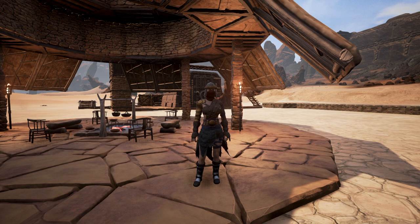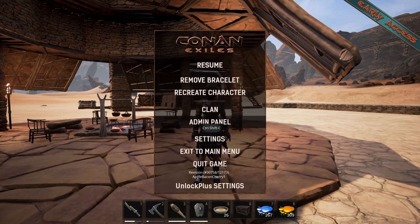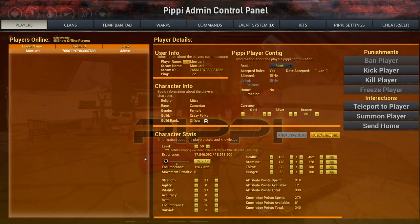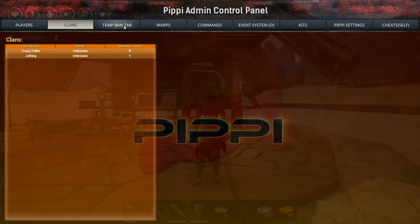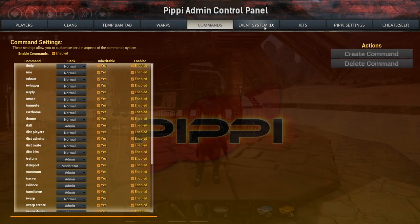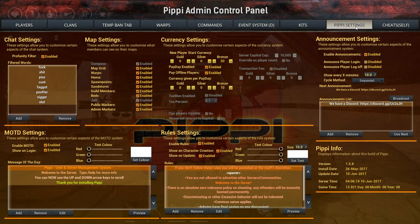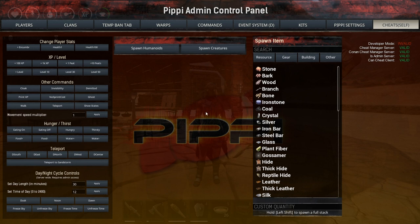In order to configure the mod, you will need admin access on your server. Once you have that, you'll notice the Pippi mod replaces the normal admin panel in Conan Exiles. When you click on it, you'll see the whole Pippi mod appear with its different modules: player management, clans, temporary bans, the warp system, a command system, the event system which is still in development, a kit system, Pippi settings, and the traditional admin cheat panel.